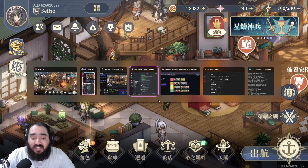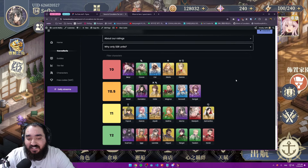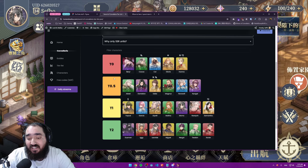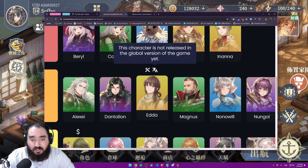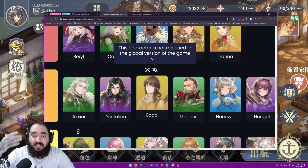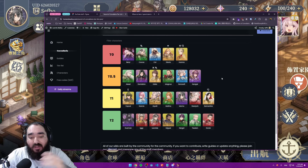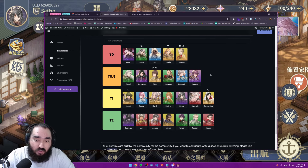Before we go into the stamina system itself, a small word about the tier list. I'm starting to add characters that are not in the global version — for example, Cocoa and Eda. To recognize these characters, you'll see an icon on top of them, which means this character is not released in the global version yet. I think it's important to have them on the tier list so people can plan around specific characters they really like. I might also put a banner schedule, at least the one we got on Taiwan, so you guys can check what banners might be coming.